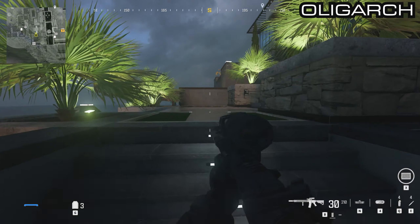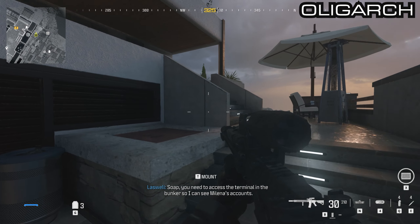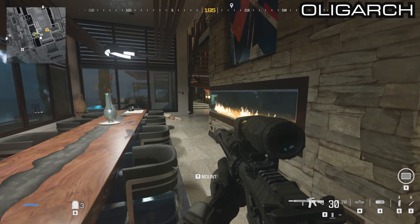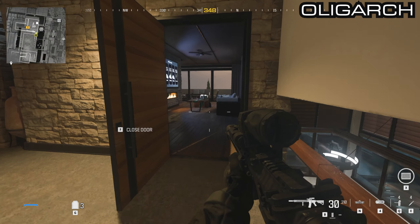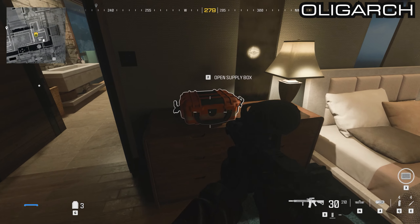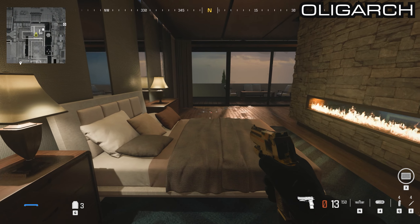Work your way up to the actual mansion — break through the window on the right side and you'll see a staircase that takes you upstairs. Work your way up and straight ahead will be a door to the bedroom. On the left side next to the bed you will see akimbo 50 GSs — akimbo desert eagles that are plated in gold.